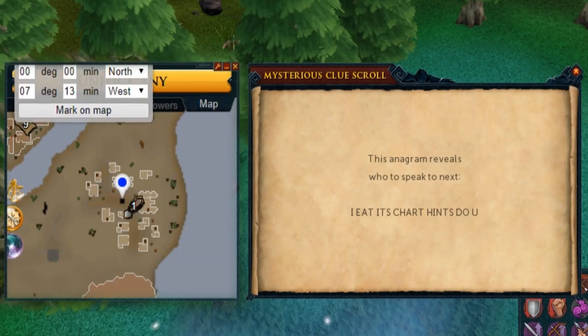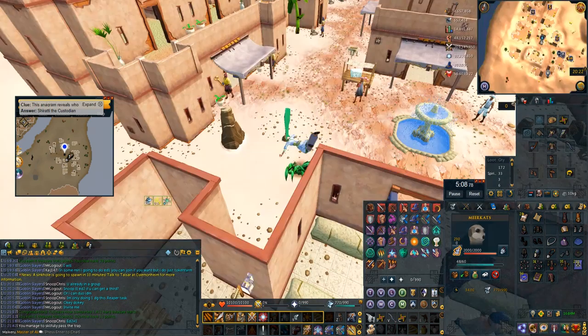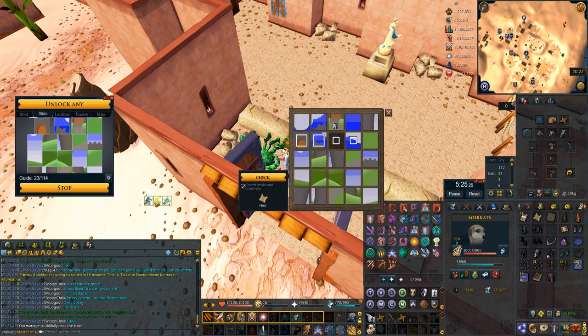Next up is 'I eat its chart hints to you' — this anagram is the custodian in Nardah. One of the reasons why we have the desert amulet is for Nardah, alongside another clue which is digging near the cactus — done the same way. Once you get here with the desert amulet, just talk to the custodian, he'll give you a puzzle box, solve the puzzle and you're good to go.